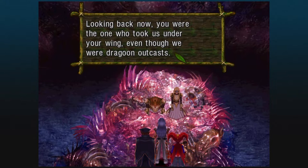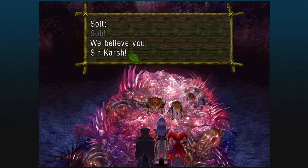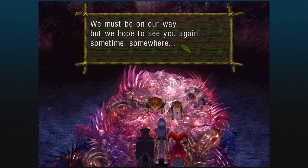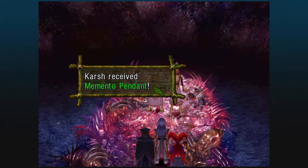Salt and Pepper were Dragoon Outcasts, and in another world Karsh was alive to take them in. But in the home world, Karsh wasn't there, and Salt and Pepper got amnesia — as a result, they were taken in by Snef instead. Karsh is a pretty big deal. Salt and Pepper stole something very important: the Memento Pendant. We need this item.